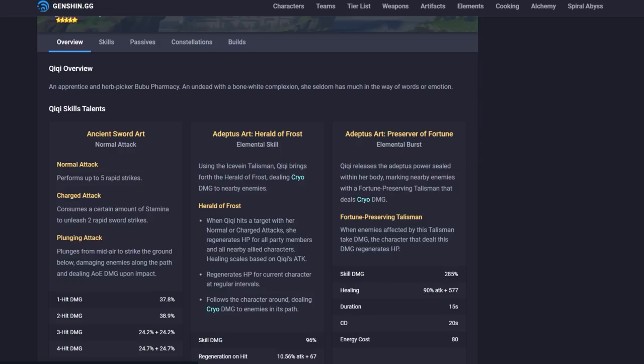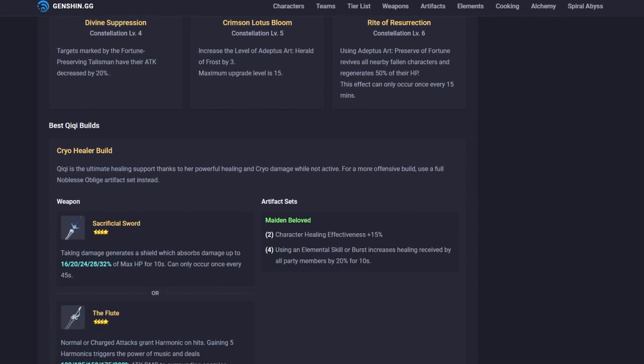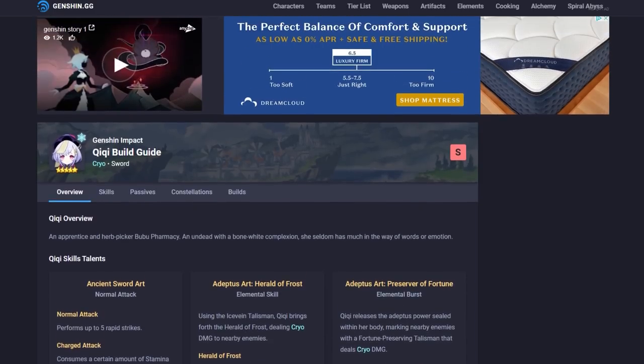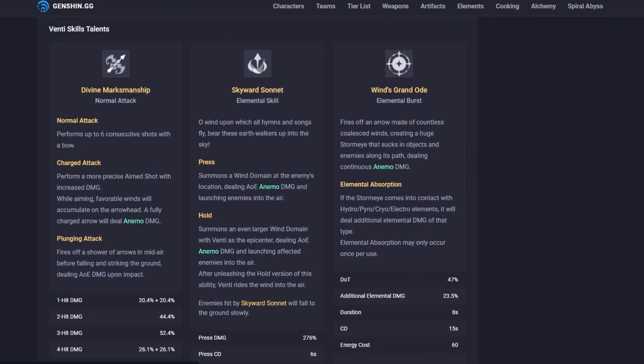Animation canceling is especially strong with Sucrose — you can animation-cancel attack with her and just blow people up because you're stopping attacks, starting attacks elsewhere, cutting off the animation and attacking faster than the game intends. It's a game skill; once you get used to it, it's absolutely overpowered. Qiqi can do the same thing, which is great. She deserves to be S — honestly, she should be in an S-plus tier because she's definitely up there.